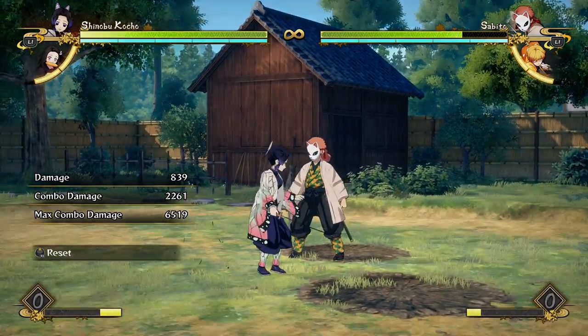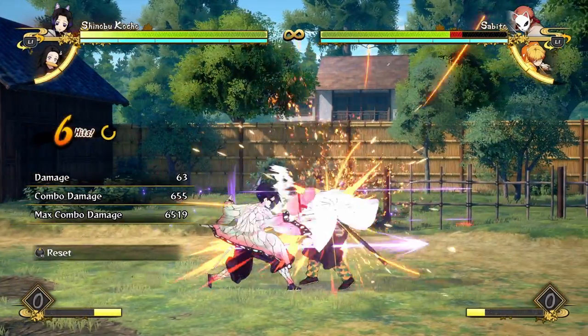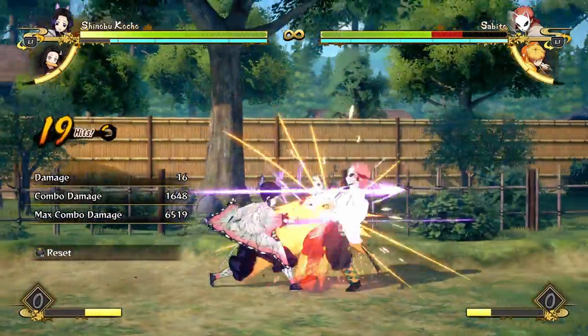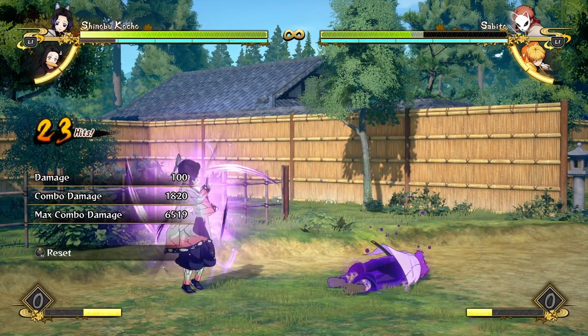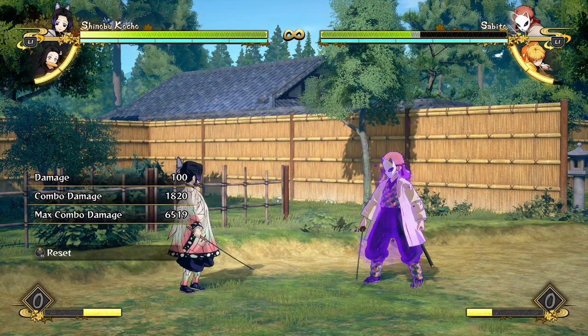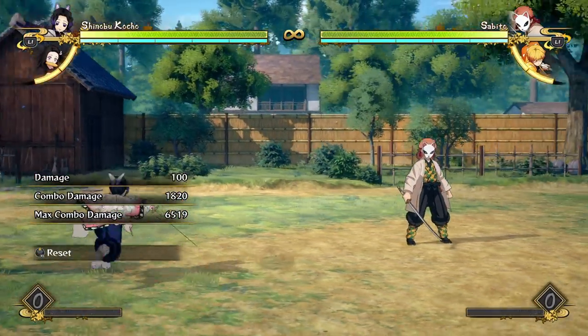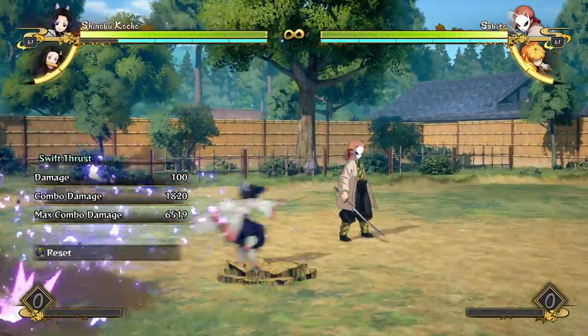For example, this is a super simple bread and butter combo you just do if the connection is really bad and you need something that will guarantee a little bit of damage. It's really below average damage — even if you include the poison damage it's really bad, below average for two bars.